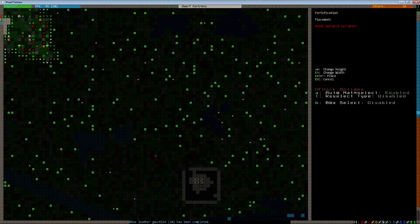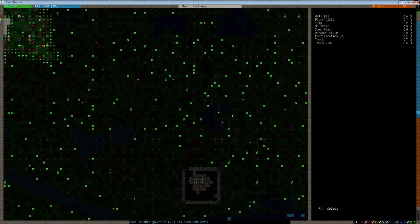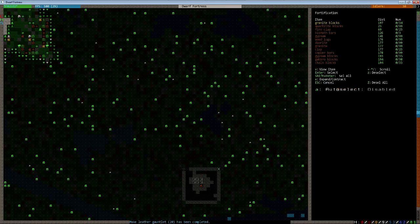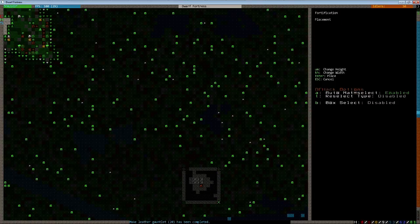F for fortifications. And I think I'm going to use granite. There's no real reason to — no real difference between various materials for the most part. However, I just like a little bit of variety in my buildings.